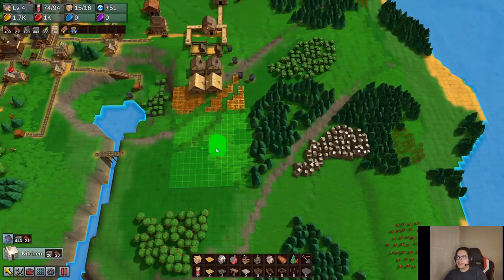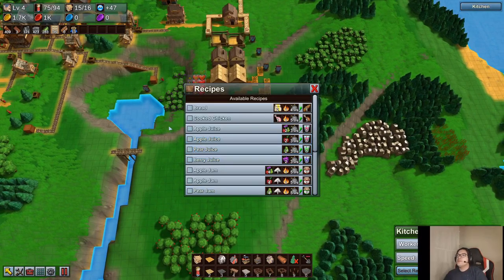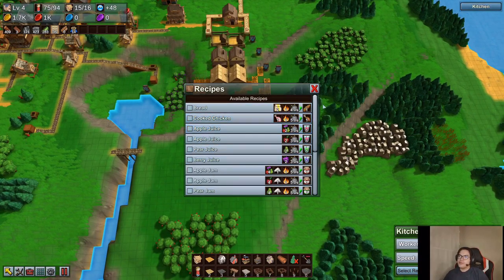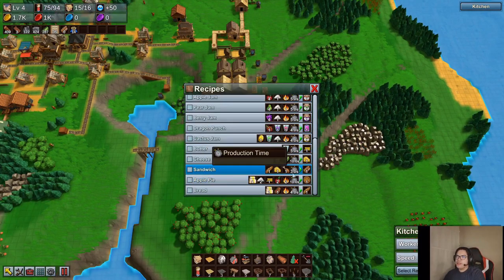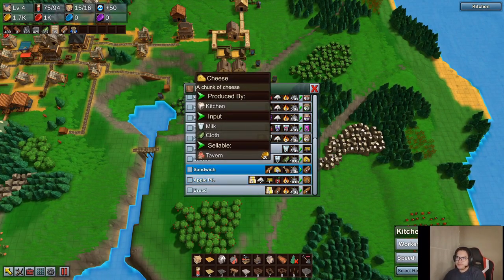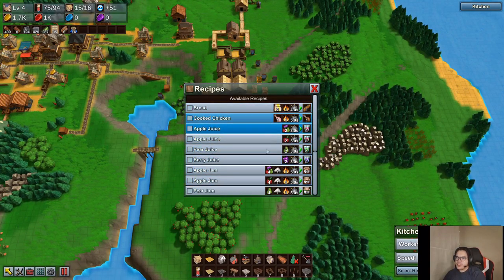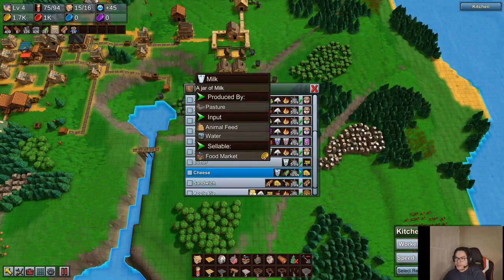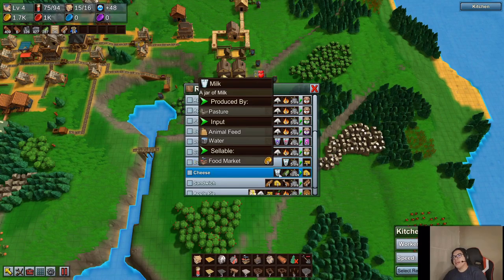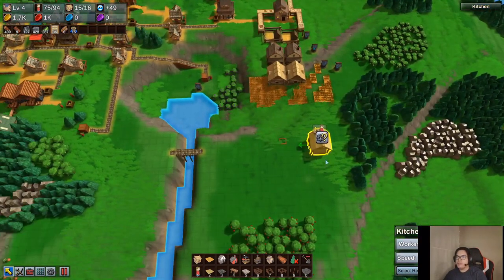We'll probably get — I don't know if we still need the planks — so we're just gonna build a kitchen here. For the sandwich we're gonna need cooked chicken, so we need a pasture; cheese; and bread — and bread needs flour, and chicken is just chicken. Cheese is milk, which is produced by a pasture, so we're gonna need two pastures and one farm to feed this all.